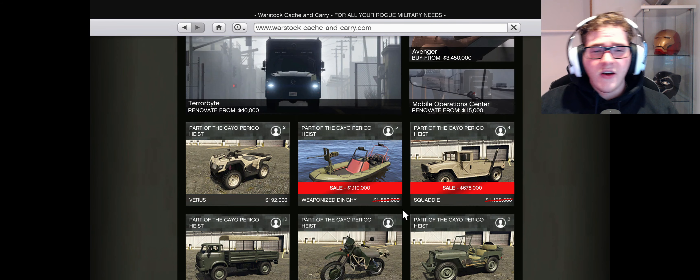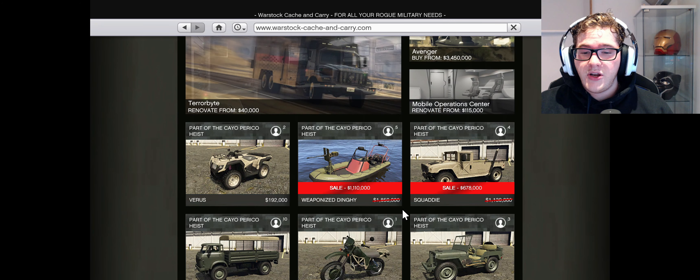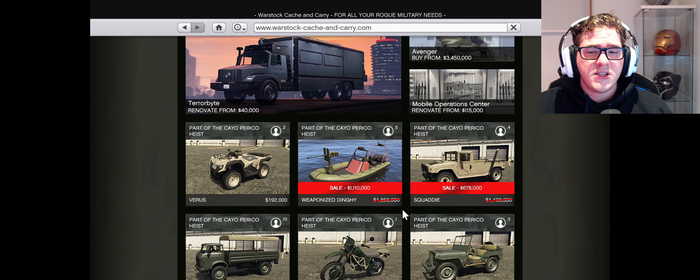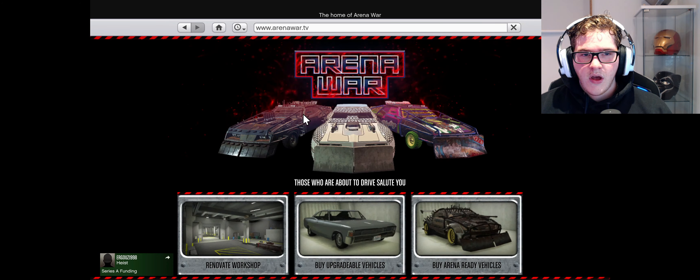We've got two vehicles on sale at Warstock right now: the Weaponised Dinghy for $1.1 million and the Mammoth Squaddy for $678,000. The Squaddy has some good customisation into the old Jeep style — it's a pretty cool vehicle.